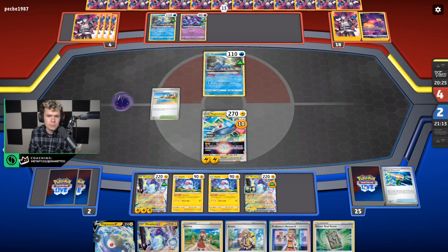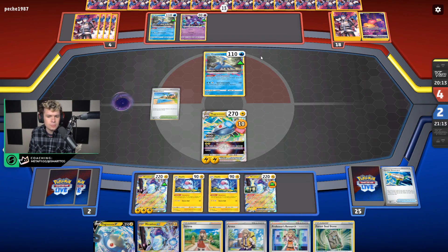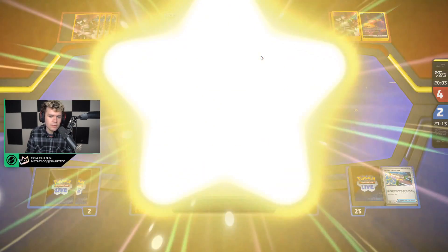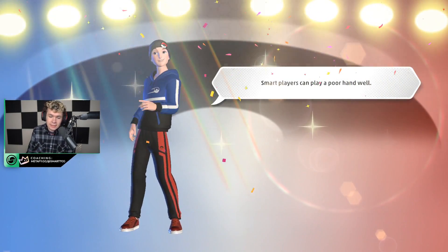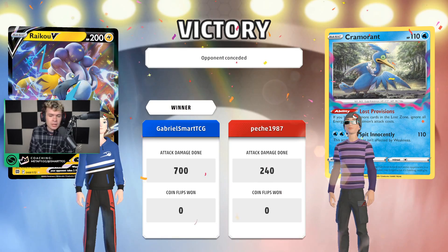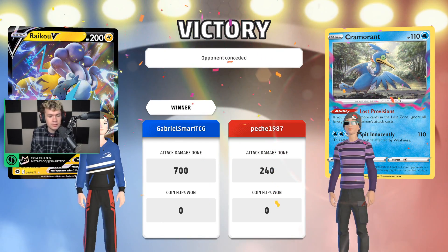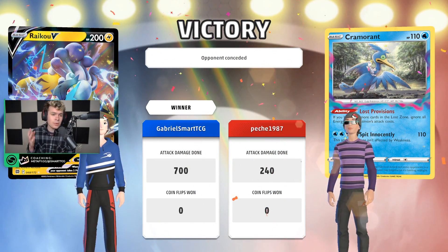Let's see what they've got. There is the Sableye — they're at 10 HP, they just need energy. Still very winnable for them if they have Sky Seal Dragonite, but it looks like they weren't going to be able to do it. Looks like we were able to take that game and take down Lost Box. Lost Box is a pretty okay matchup there as you might have seen. Anyway, if you enjoy the content make sure you leave a like and subscribe — thank you so much for all the support. Let me know what you think of the deck in the comments. It's pretty good. Thank you so much for watching — this is Smart TCG, I'll speak with you again soon, peace out.